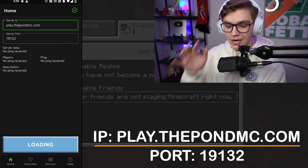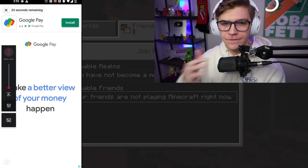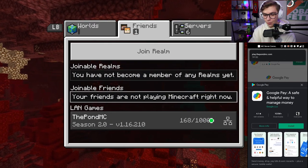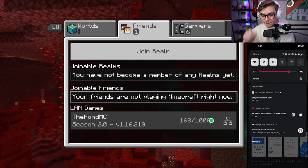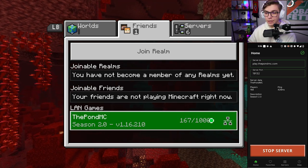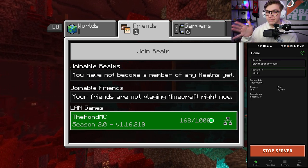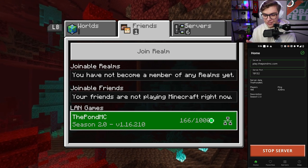It's going to give you an ad — same situation as iOS. You can pay a few dollars to remove ads and get priority access, but it's completely free if you just watch the ads. Once the ad is done, it works — the notification pops up showing play.thepondmc.com is running through the app. I actually like this app a bit better because on the console it shows the name of the server you're joining. Same thing — it appears under the friends section under LAN games. It says 'thepondmc.com Season 2.0' and even shows the number of players online.